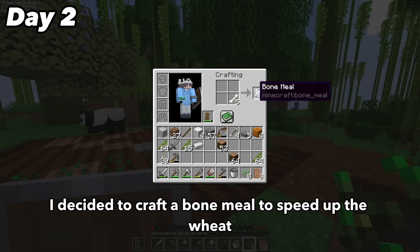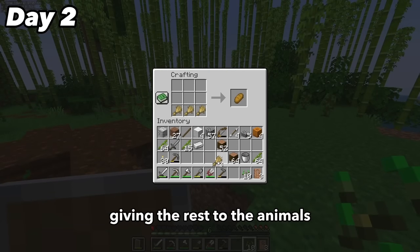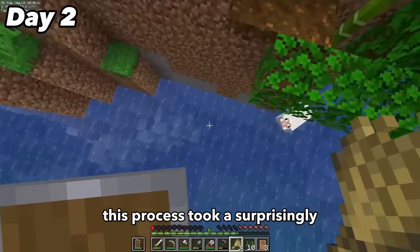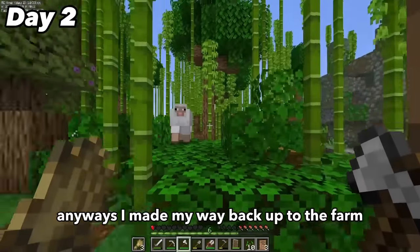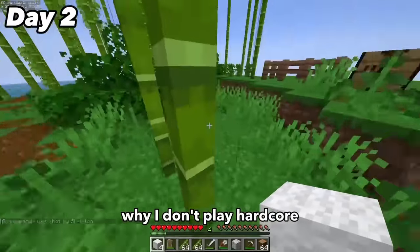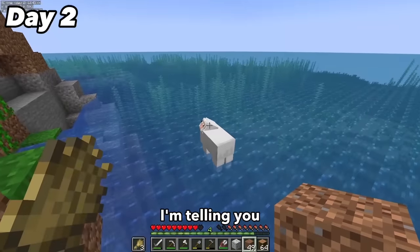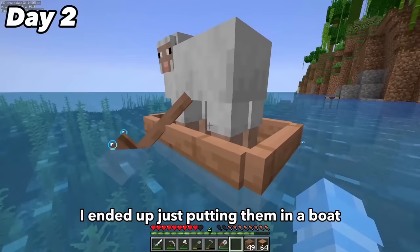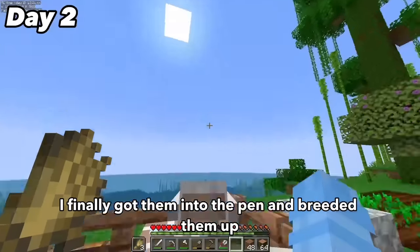On day 2 I crafted bone meal to speed up wheat growth so I could make bread and breed the sheep. I allowed myself one piece of bread and gave the rest to the animals. I crafted fences to start the sheep pen then went out to gather both sheep. This took a surprisingly long time because one sheep was literally just jumping up and down for no reason. I got sniped by a skeleton, got my revenge, then gathered the sheep again. I ended up putting them in a boat and finally got them into the pen.